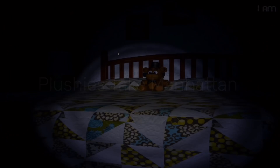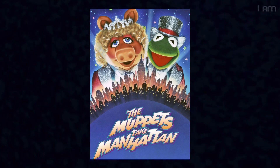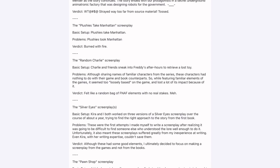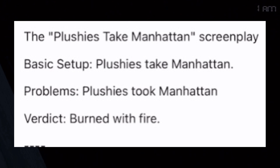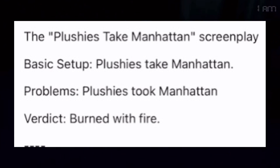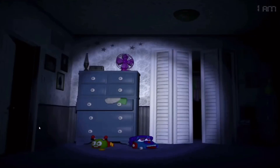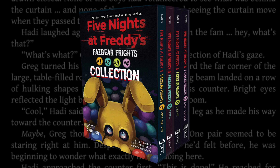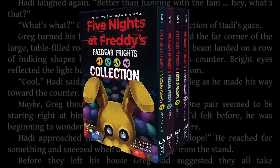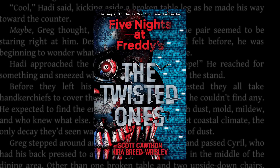"Spring Bonnie Plushies Take Manhattan" refers to a planned script for the FNAF movie that would apparently have been similar to The Muppets Take Manhattan. Scott revealed this along with other planned screenplays in his Reddit posts. Scott said he wanted to burn this script with fire — whether that's a joke or genuine given its total randomness is unclear. The Fazbear Frights book series was also originally planned to be called "Twisted Tales," possibly changed because it was too similar to the title of the Twisted Ones novel.